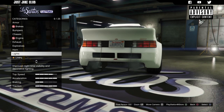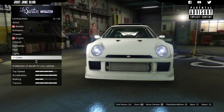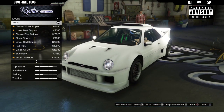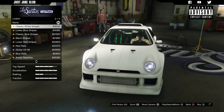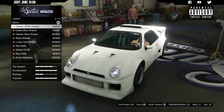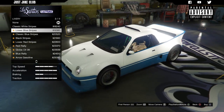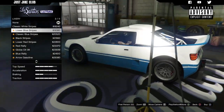Next we're going to move to the lights — I'm going to purchase the xenon headlights. Then we've got the option for a livery, which is pretty cool. At the minute we've got nothing, then there's the classic white stripe which goes all the way over the hood, roof, and down to the back.